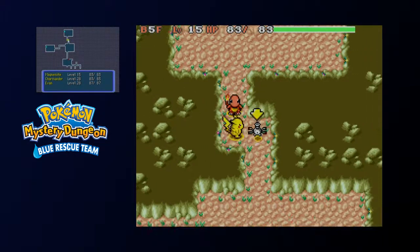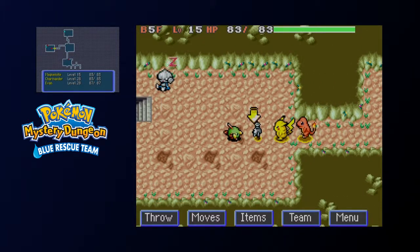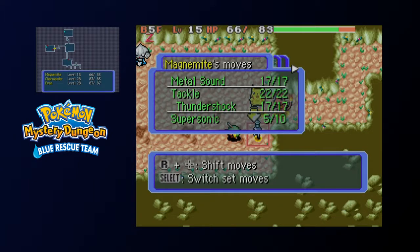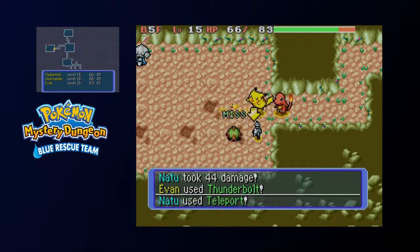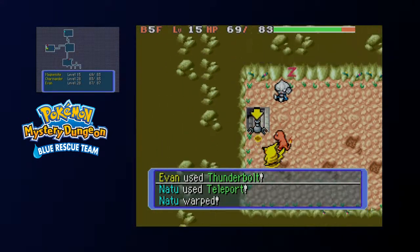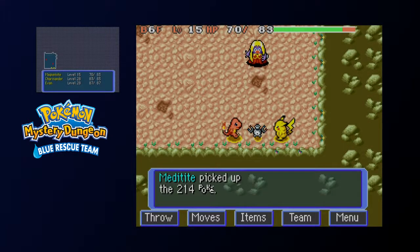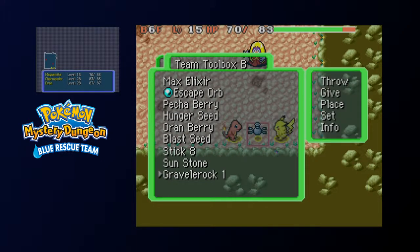Hold on, where else can we go? Oh, the stairs are in the left room — wow. I find it weird that they allow you to spawn a dungeon with this few accessible rooms, but oh well.